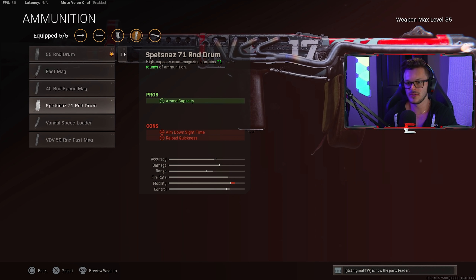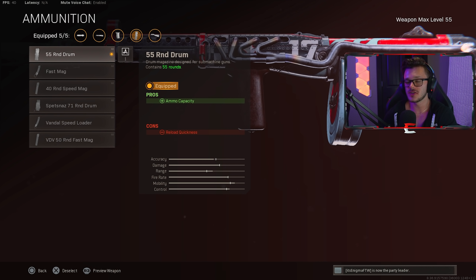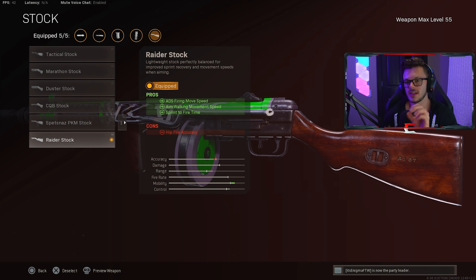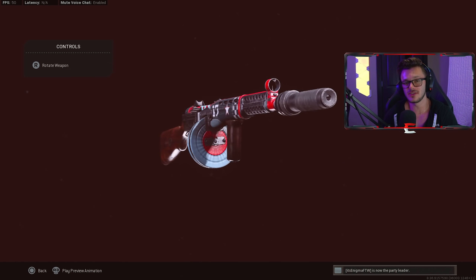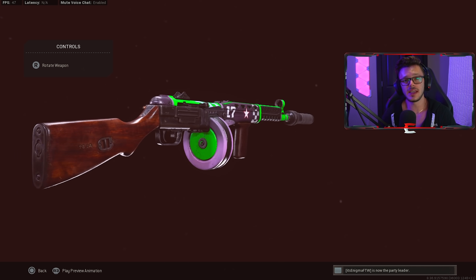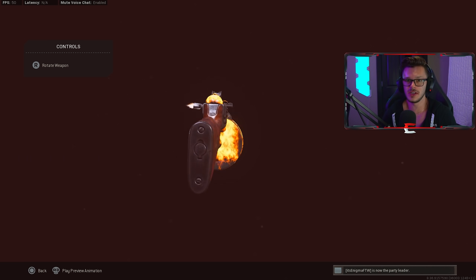There's no reason to run the 70-round drum or the 50-round fast mag — just run the regular 55-round magazine and you'll be good. To finish off the build, we're running the Raider Stock for ADS firing move speed, walking movement speed, and sprint-to-fire time. I think this is a banger of a build, super happy with this update. You guys have to let me know in the comments what you think about this update. I was slapping with this thing — definitely a top-tier SMG now.